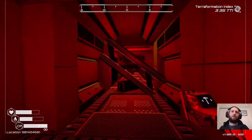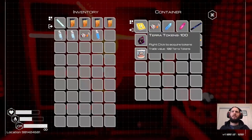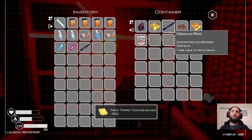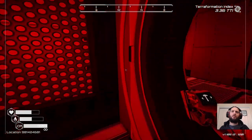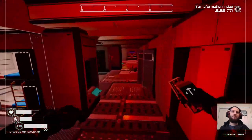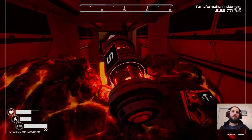We can go exploring now. We've got another door leading up — first safe, share tokens, not many but it's something. We get one pulsar quartz back — that's a start, given that we needed three to create the fusion cell, so that's a partial refund.